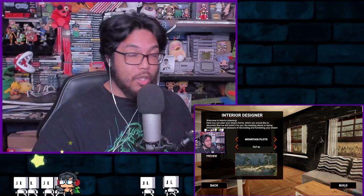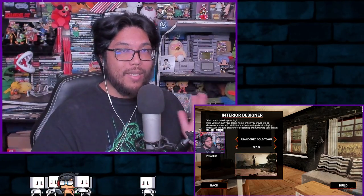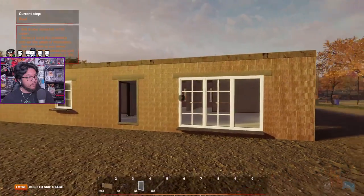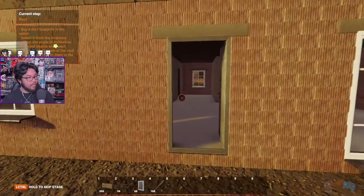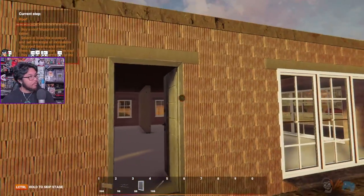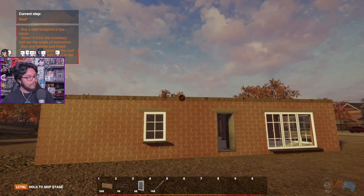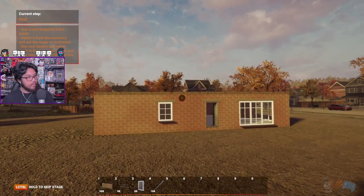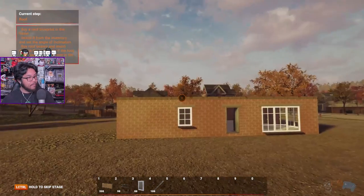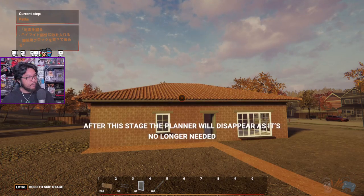So to recap: Contracts, Sandbox, Interior Design, and Planning Mode — those are the different modes in the game. There is also a Tutorial Mode, which I went through, and it took a long time — about an hour for all the tutorial steps. However, they did a good job with it. There's a little voice buddy that helps you out. His name is Bill Durr — Builder, get it? He's their little mascot and he's fully voiced. He says a lot of little funny jokes and helps you through the whole thing.